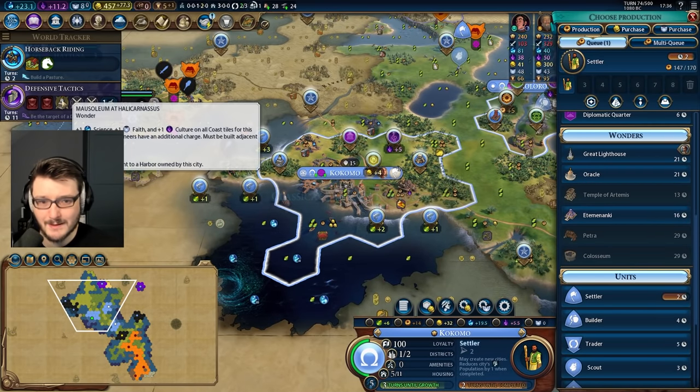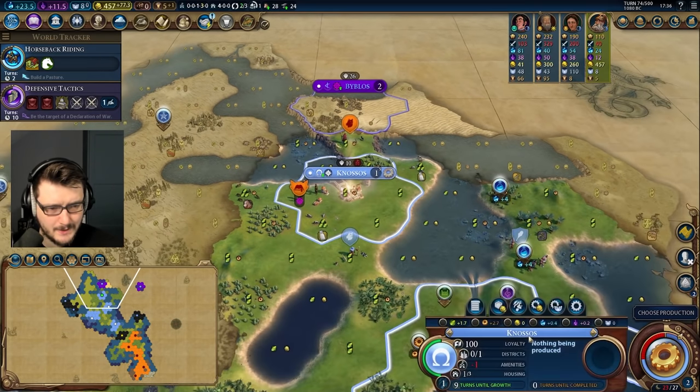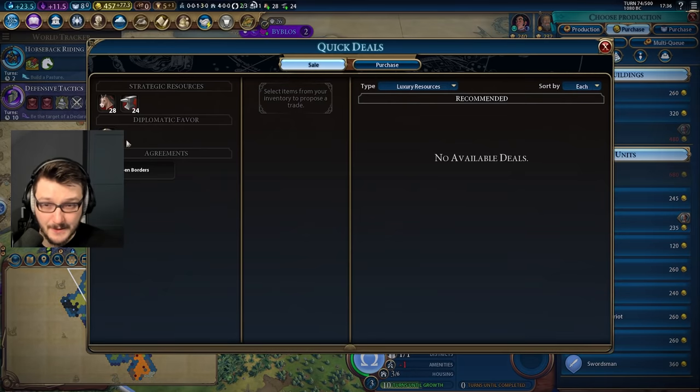Am I ready to place the Mausoleum? Not yet. So this city was already renamed — I'll pop it down. Nossus is being renamed to Edmunds. Now the city renames are open, but only when I actually settle the cities please. We got our harbour in here. My plan is to purchase this — I need like 30 gold.